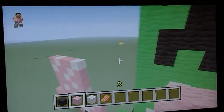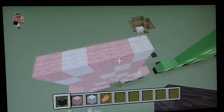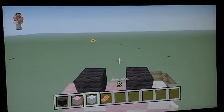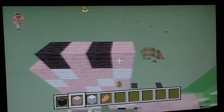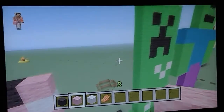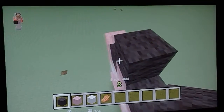After you got that, you'll want to add black right here and here — this is going to be its mouth. Now you'll want to add pink there. I'll need three on top of this.